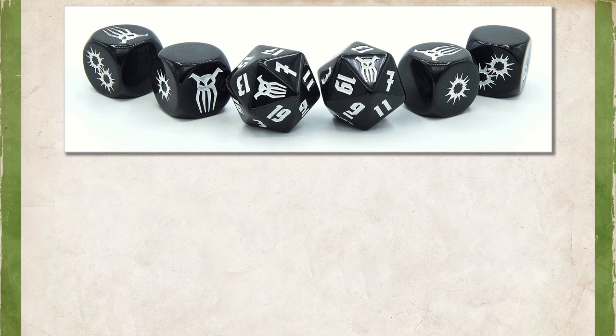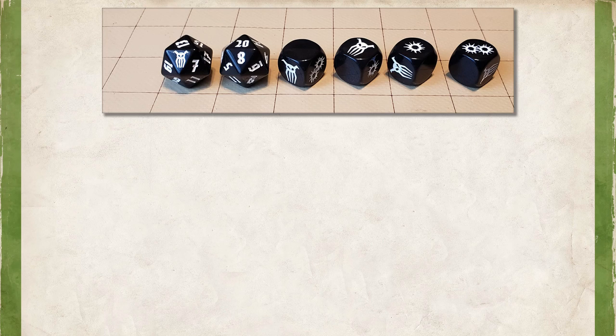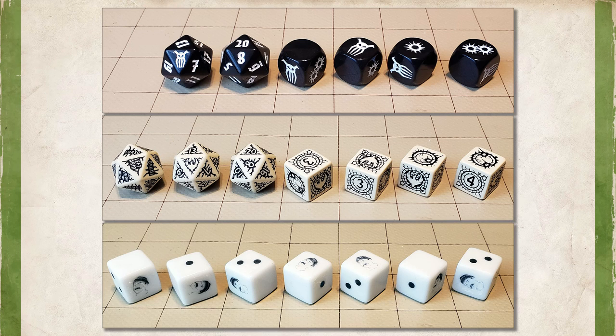Modiphius does sell special Achtung Cthulhu dice in two different colors — they're not necessary, you can simply use regular D6. Modiphius sent me a set of these and I do find them nice and a lot easier to use than regular D6 because I don't have to convert the numbers. Next, you're going to need several tokens that serve as your Fortune, Momentum, and Threat counters. These can be anything — poker chips, beads, coins, playing cards, whatever you like. You'll probably want six Momentum tokens for each player as well as six Threat tokens, and a pair of bowls — one for Momentum and one for Threat. Fortune tokens you'll want four to five per player.